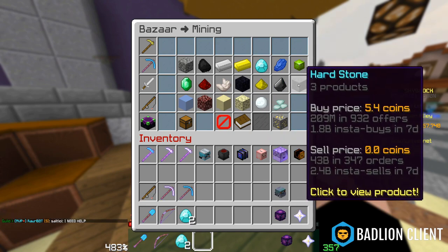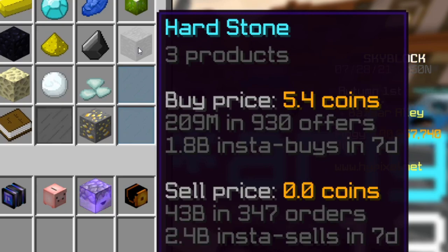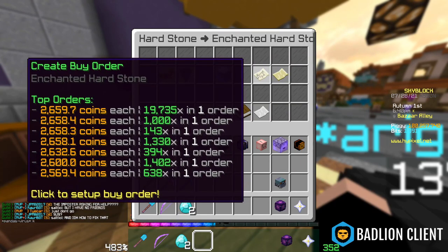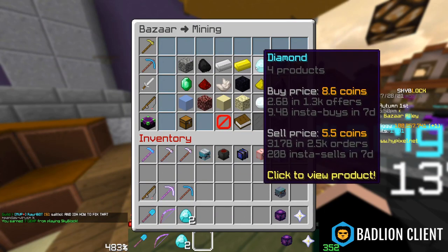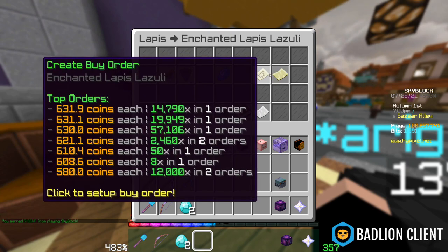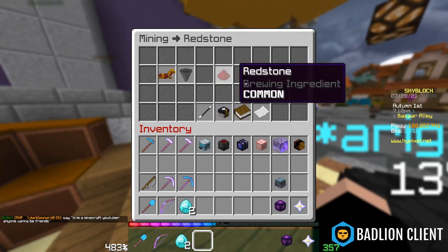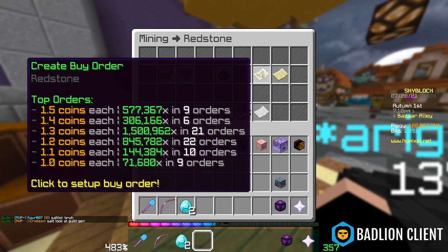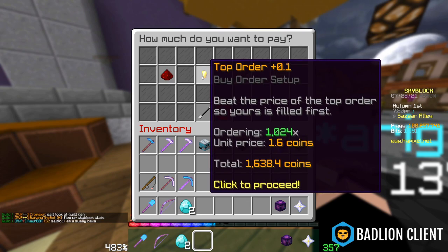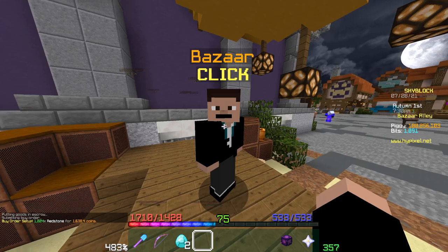To demonstrate, let's find an item with high movement. In the advanced mode of the Bazaar, you can see how many offers there are — there are 209 million hardstone offers, which is insane. The margin on hardstone isn't that great though, so let's find something with a decent margin. I like to be in the enchanted area because that's where a lot of the action is. For demonstration purposes, let's try flipping regular redstone. I'll set up a buy order of 1024 at the current price of 1.6 coins per unit.